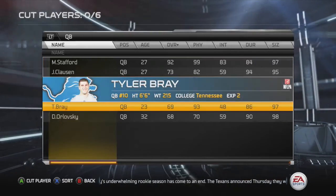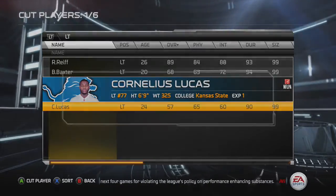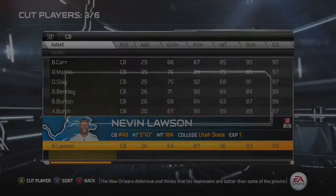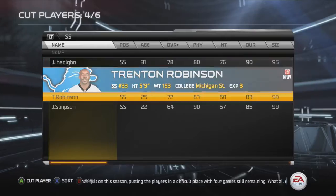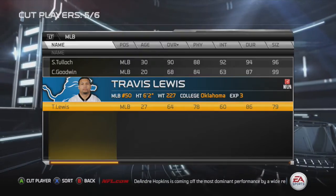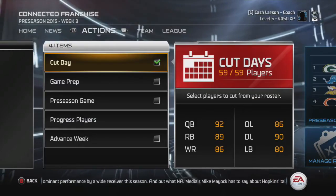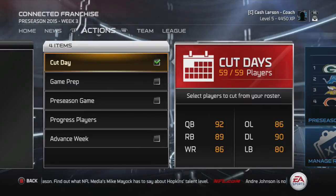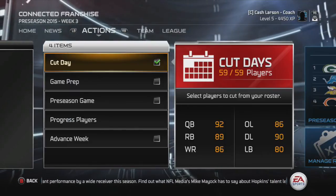Before ending, let's look at the roster cuts in week three. Tyler Bray is cut - outperformed by Jimmy Clausen with no room on the roster. Left tackle Cornelius Lucas is cut as he's the worst option there. Corner Nevin Lawson loses out. Pat O'Donnell has no chance of beating out Sam Martin. Jerrell Simpson, drafted in the fifth round, was a disappointment. Travis Lewis at middle linebacker loses out to Chess Goodwin. We're now down to 59 players. The last two weeks of the preseason with final cuts will be covered next time.